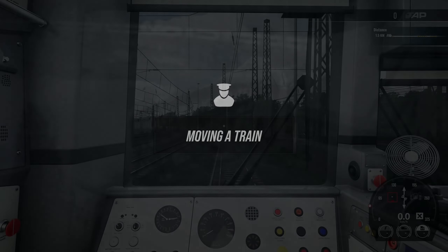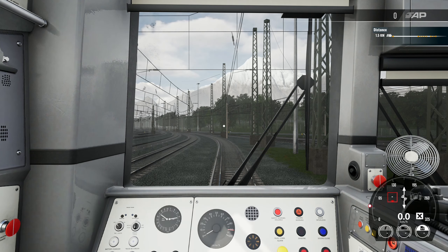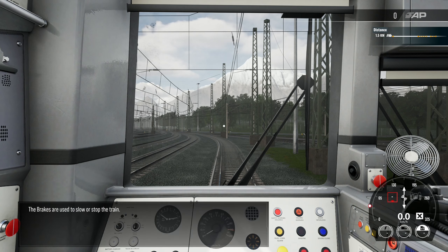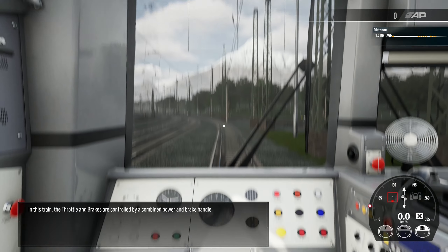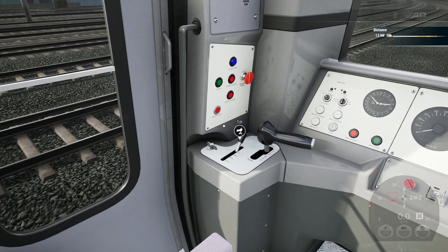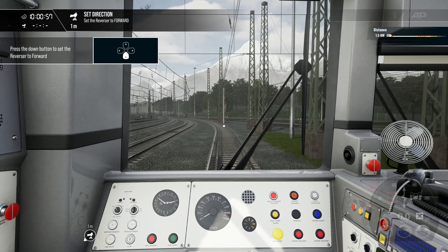Moving a train — this is what I'm actually interested in. In this module you're going to look at making the train move and then bringing it to a stop. There are basically three controls common to all trains: the reverser sets direction between forwards and backwards, the brakes slow or stop the train, and the throttle controls acceleration. In this train the throttle and brakes are controlled by a combined power and brake handle. There are also shortcuts, which I like.